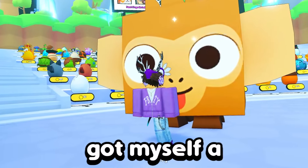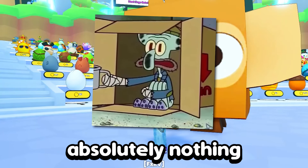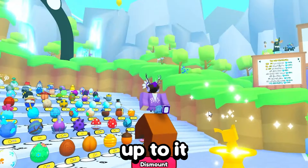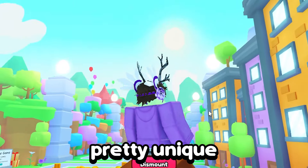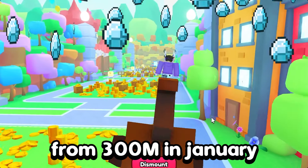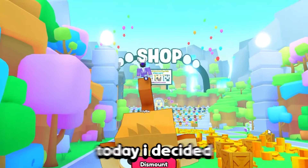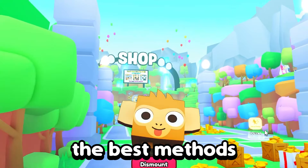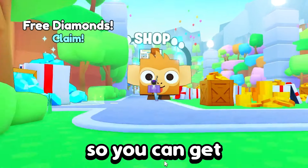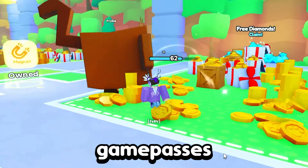As you can see, I finally got myself a Titanic in Pet Simulator 99. I started with absolutely nothing and traded my way up to it. I have recently been using some pretty unique methods to earn gems, which helped skyrocket my wrap from 300 million in January all the way to the 1.1 billion wrap I have now. Today I decided I should share the best methods I have been using so you can get your own Titanic too — and the best thing is, you won't even need game passes for most of them.